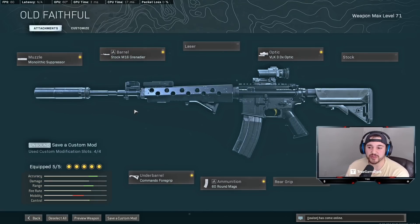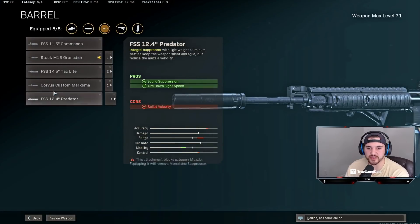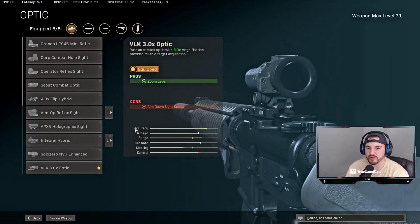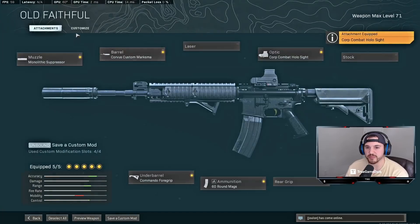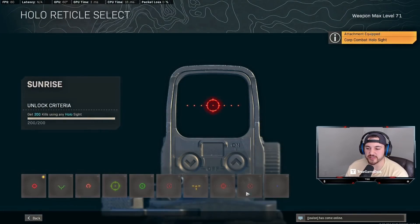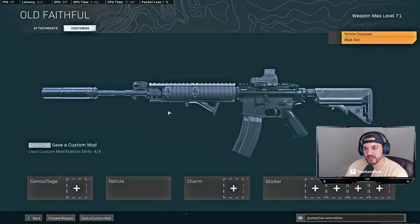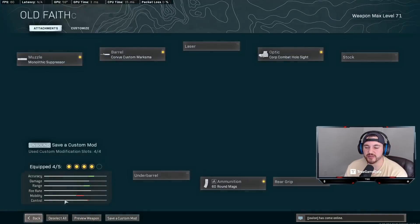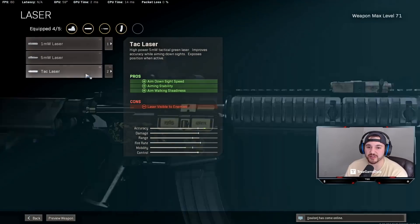You could do some things to speed up the M4 for more aggressive builds. If you're running super aggro, I'd probably go with the Corvus barrel, and you could go with the Core Combat Hollow sight with the blue dot. That gives you a pretty solid, relatively quick ADS, very stable M4 that's good at all ranges. If you really wanted to speed up the ADS time, you could drop the Commando, though the M4 really benefits from the Commando so that's harder to do.